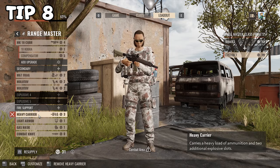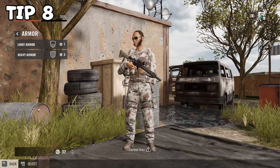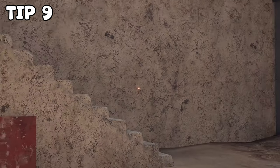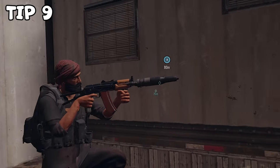Tip number eight. Armor is completely useless against bullets and it makes you really heavy, so you might as well use those points on something else. Tip number nine. Laser sights can help you hipfire accurately, but they will also give away your position if you're holding an angle, so just keep that in mind when you're rocking one.